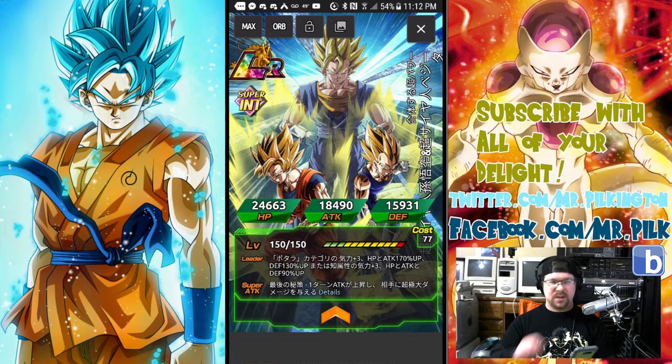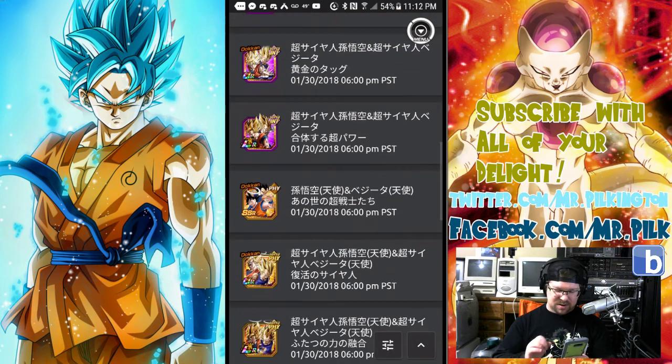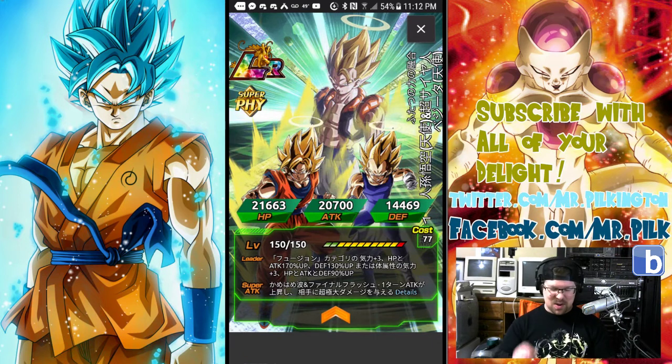Let's not beat around the bush anymore — we're going right into it. LR Vegito and LR Gogeta. Oh my God, I love the card art — it's bonkers. I've got the translations from my boy JLX over on the Discord. He saved me a hell of a lot of research. Big shout-out to him. And huge shout-out to my boy Renzi, who runs DBZ.space — an absolute monster and pillar of the community.